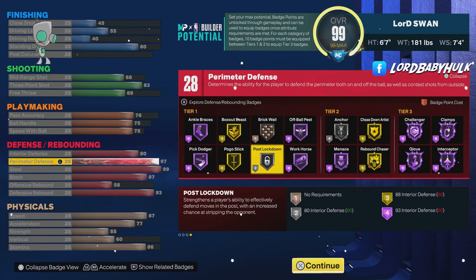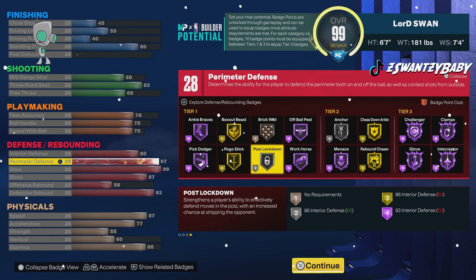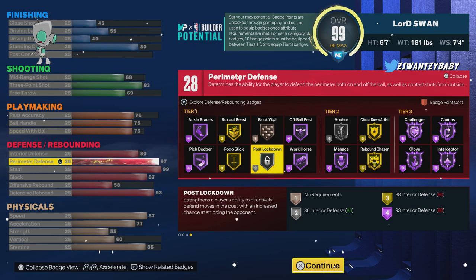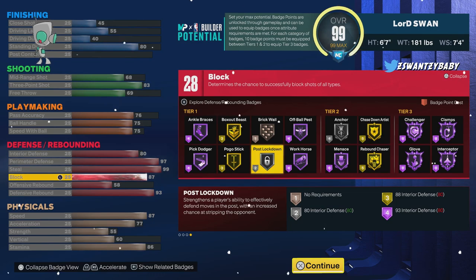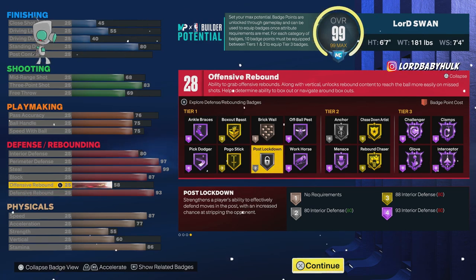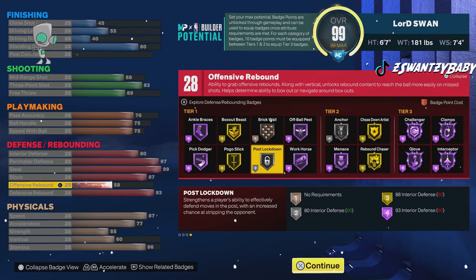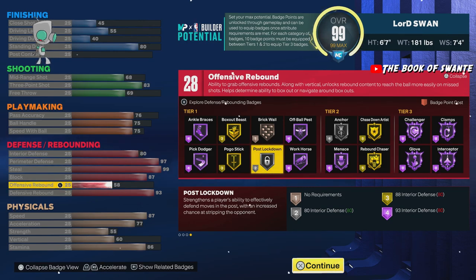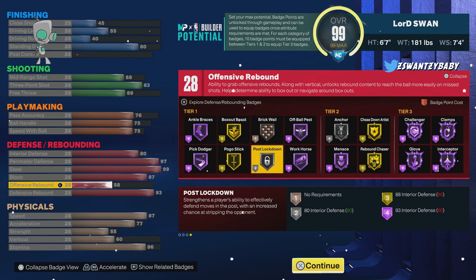You have silver post lockdown for when you face post scorers, and you can rip people. In past 2Ks a lot of people dominated the ones with locks that couldn't even speed boost — you can speed boost with this. You have a high interior, hall of fame clamps — 1v1 and 2v2 players are not used to playing against hall of fame clamps and hall of fame glove, and you're going to destroy them. You got silver anchor, 93 rebounding, and gold rebound chaser, so you're going to horse a lot of people. In 1v1s and 2v2s they don't upgrade rebounding much. You got 87 speed and 77 acceleration — vertical is a little low because of the quick drops, but y'all can alter this.